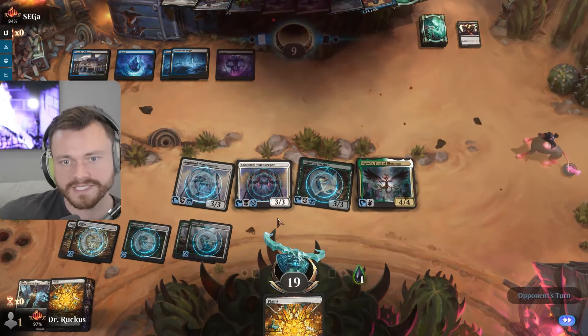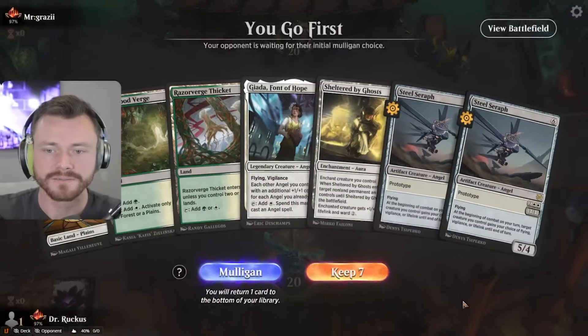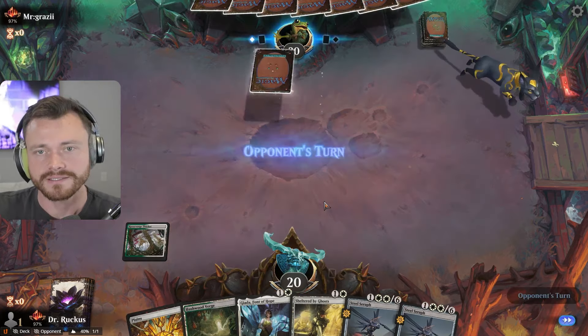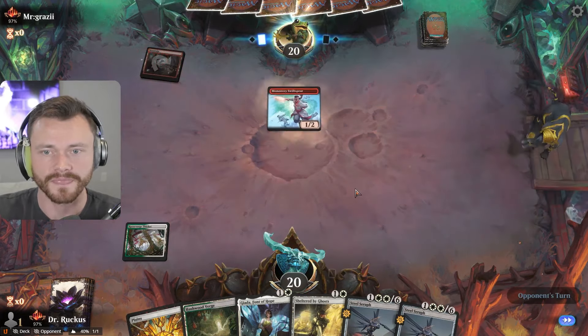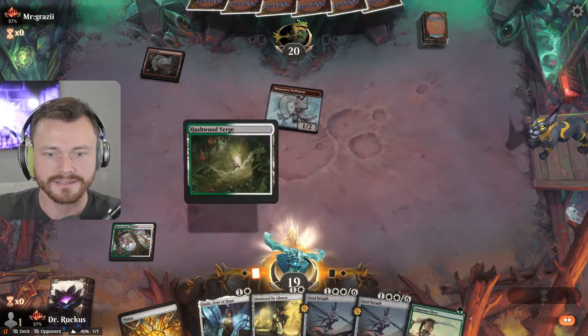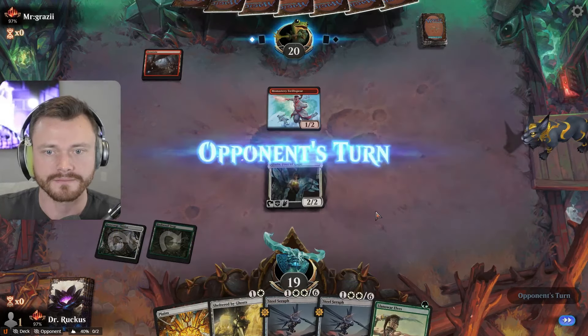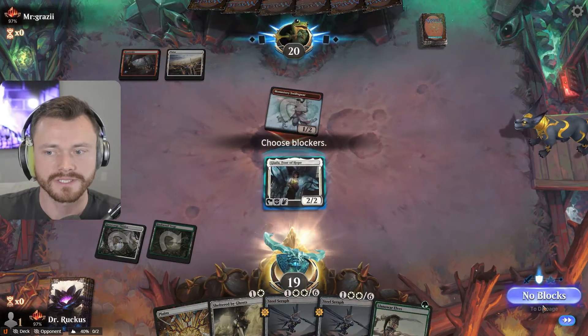We can get the Vitality in there, we can get one of the Peacekeepers, we can attack with both — really one of them dies via death touch. Weird game. The play looks alright. Fast land — it's Mono Red. Oh, we do have Shelter — this is not the end of the world just yet. No thanks, no thanks — thank you, nice.